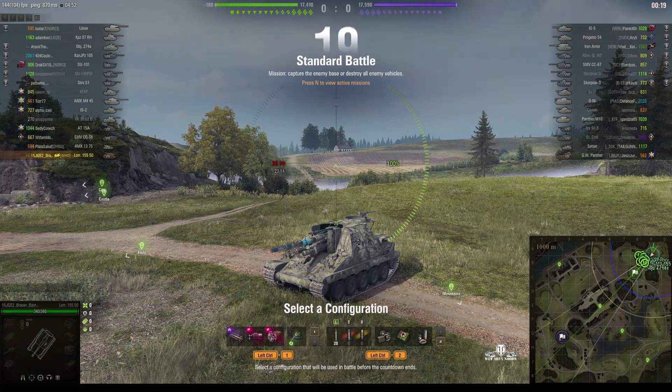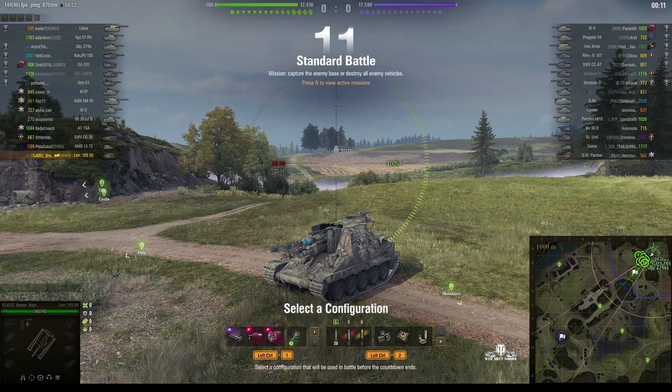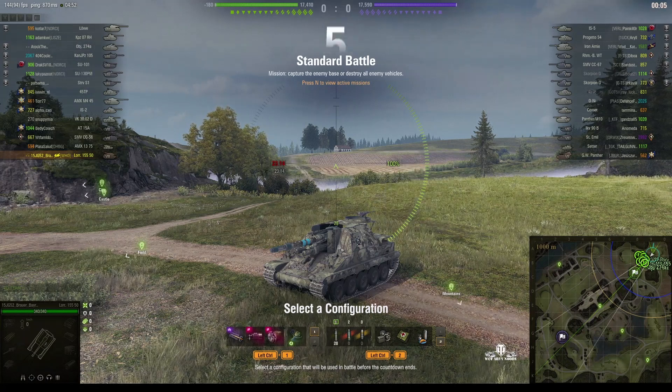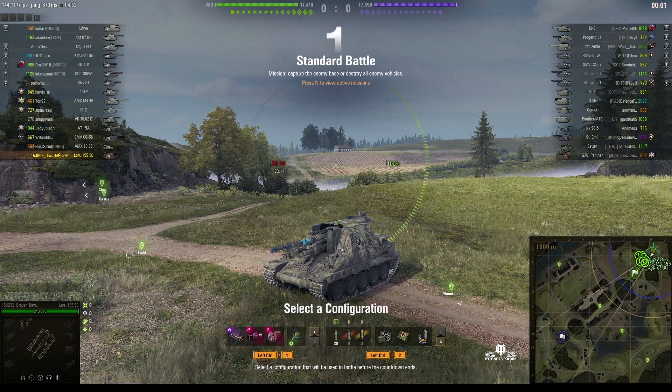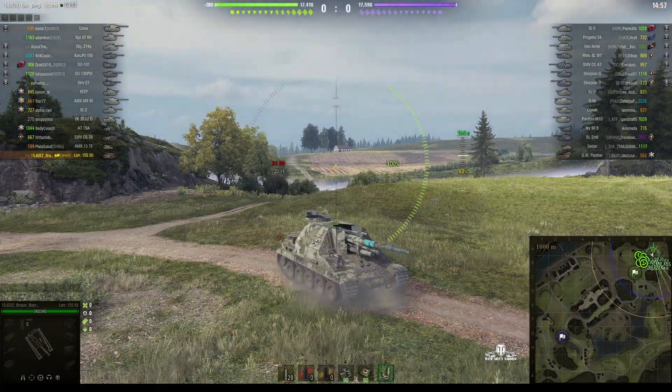Welcome back to What Artie Nibs with General Disturbance. This is the Lorraine 155 Mini 50, the tier 7 French SPG, from the northeast spawn of Outpost. This one is under the command of 15jg 52 per hour by Raktar, and that's it — game's on the way.